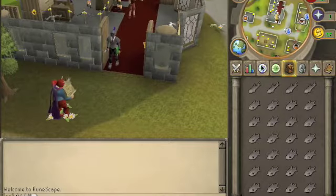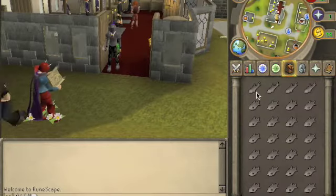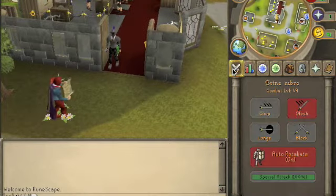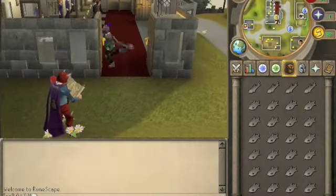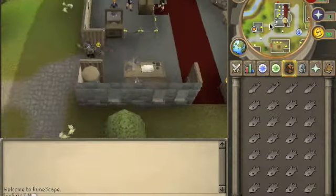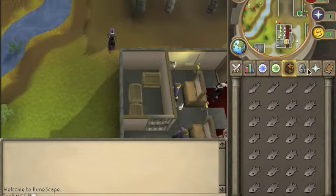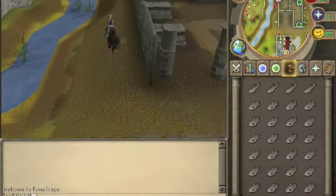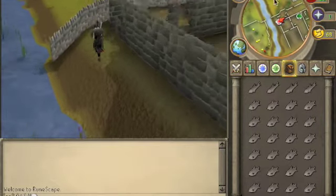I recommend bringing tuna or better, and I'm going to be doing the melee-based approach. I will show you how to get there now. Basically, you go from Edgeville Bank. I'm taking the Edgeville Bank route because I use the glory to teleport back for a quick teleout, so I can get more money faster and train a lot faster.